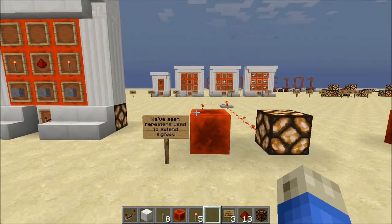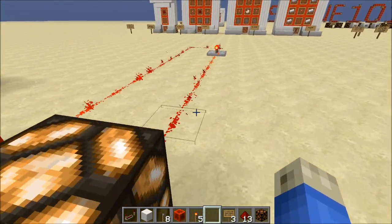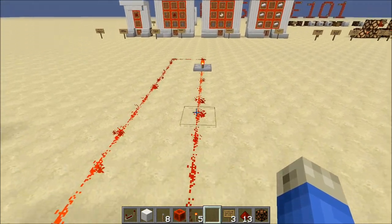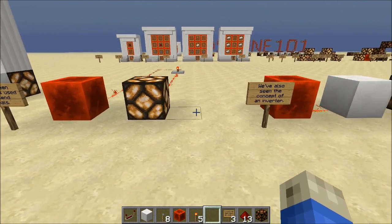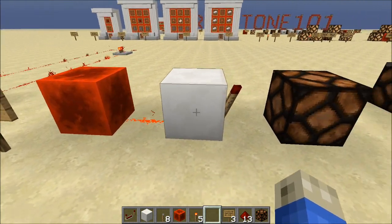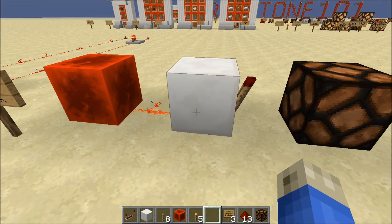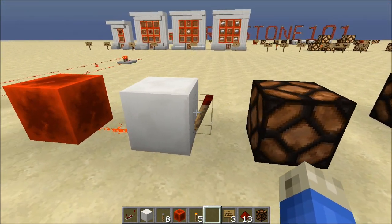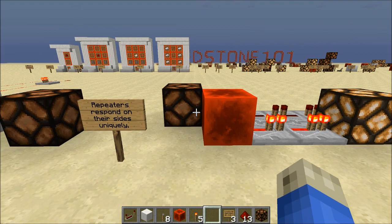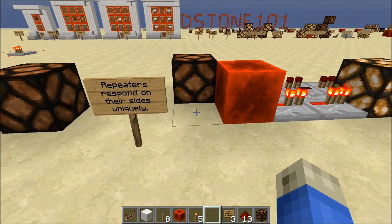In the past couple of lessons we've seen repeaters used to extend signal length. A power source can only go 15 blocks; a repeater extends it to go even further. We've also seen the concept of an inverter, where the redstone torch turns off when power comes into its block.